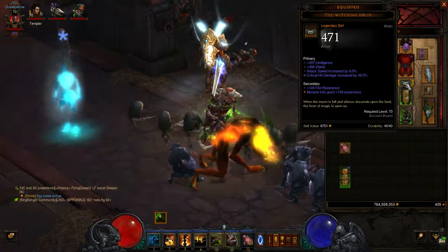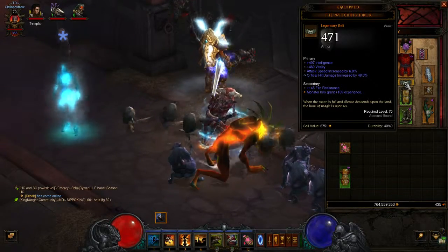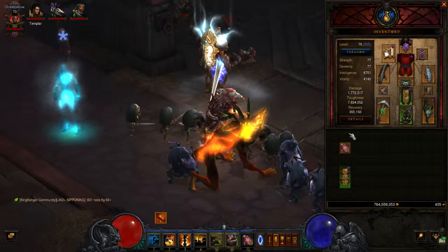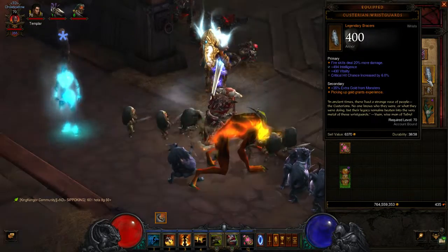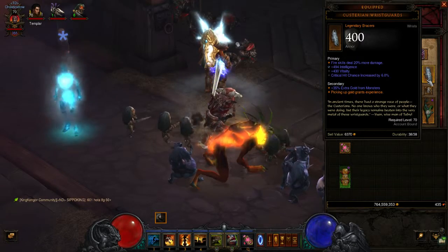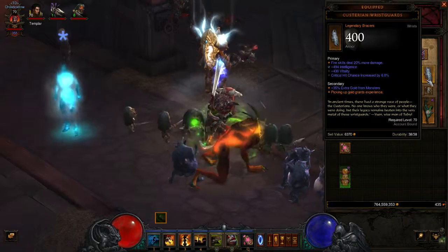For the belt you want the Witching Hour because of the extra Critical Hit Damage, Attack Speed, and Intelligence. For your wrist you want the Custerian Wristguards, which give fire damage, and you want Critical Hit Chance at 6% or as high as you can get it.